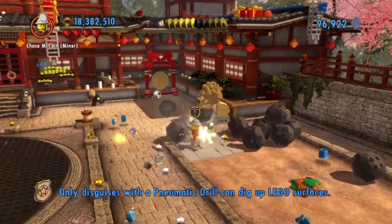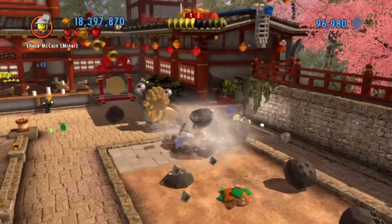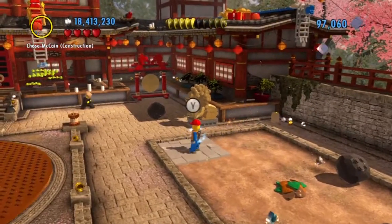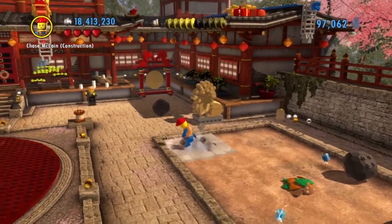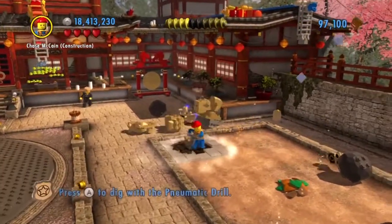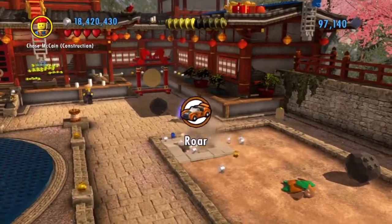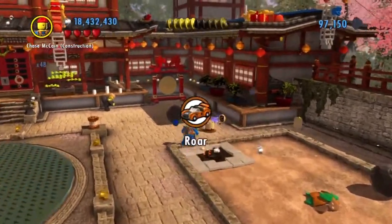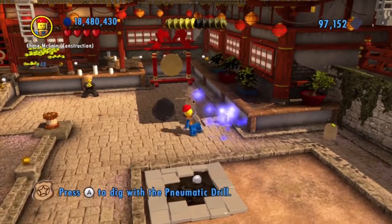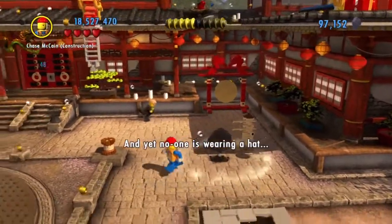Now we need the jackhammer, so once these are broken let's switch over to the construction worker. Go down there and see what's down here - a car, cool. Let's assemble this thing. Another hat stand, and yet no one is wearing a hat.